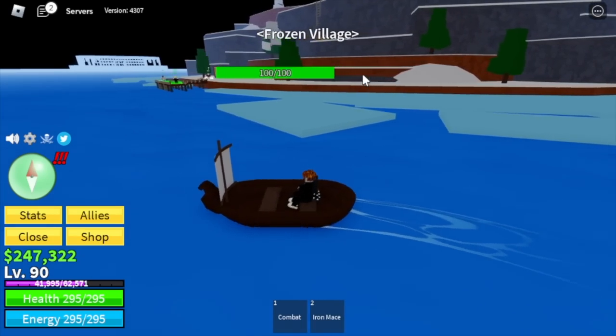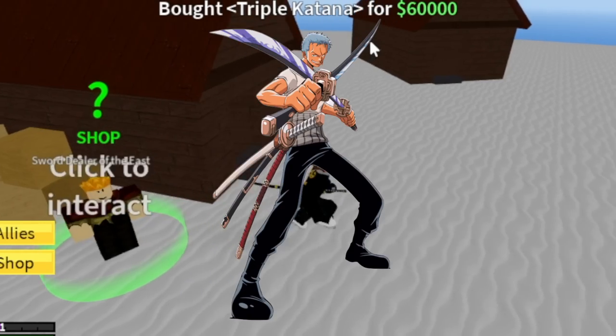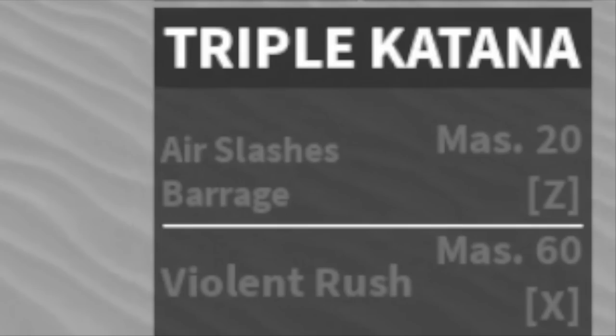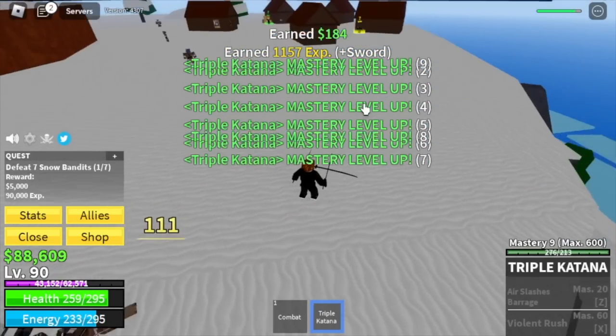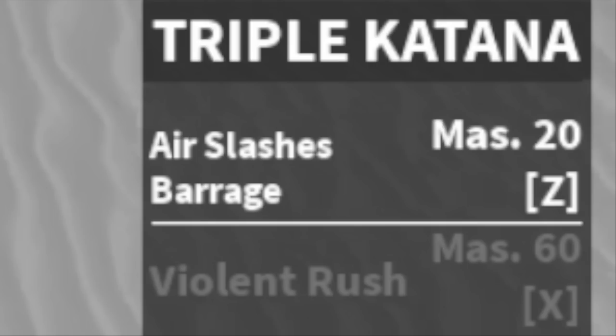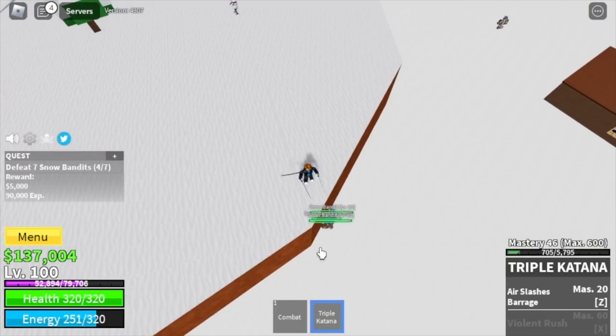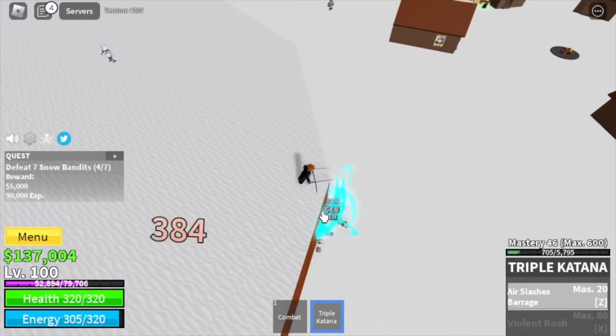Next island is the frozen village. Here we're going to buy the Triple Katana and go Zoro mode — it costs 60,000. We don't have skills yet, so we're going to defeat the snow bandits one at a time to unlock a skill. The Air Slash unlocks at mastery 20. If you want to make things easier, you can jump on high ground and use your Z skill.